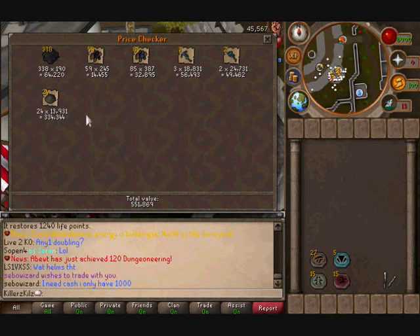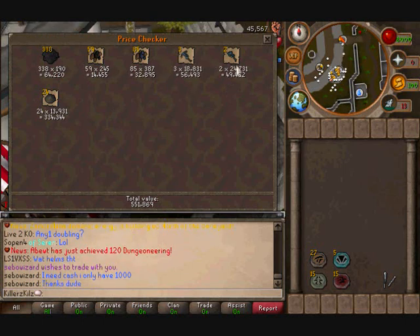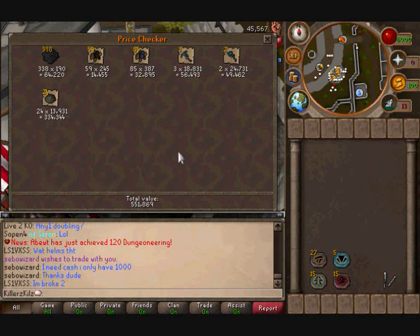That all comes up to 551k, which in an hour is decent money. I'd say this is between 400k to 600k an hour depending on how lucky you get with your rune drops. This run was pretty average — the run before I actually got 6 Rune Picks in about an hour and a half.